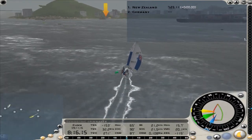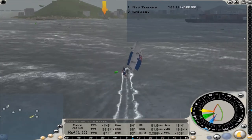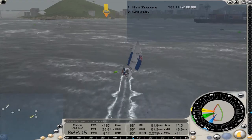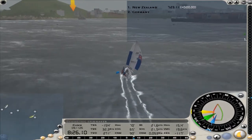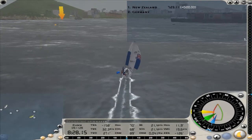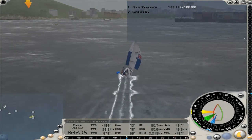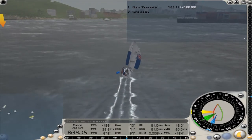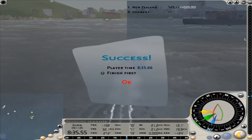We're switching over to port tack, aiming for the center of the finish line. You can tell from the little mini-map on the bottom left that the German boat still hasn't rounded the second mark — that's how bad they are in this game. So we'll be finishing and decimating our opponents.